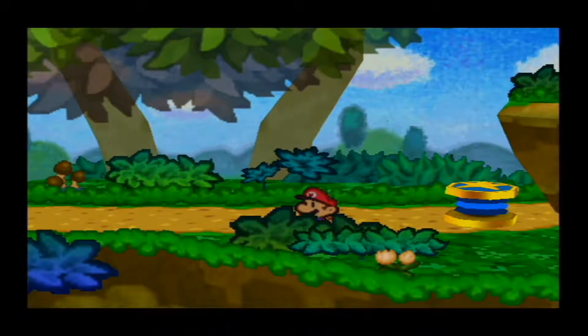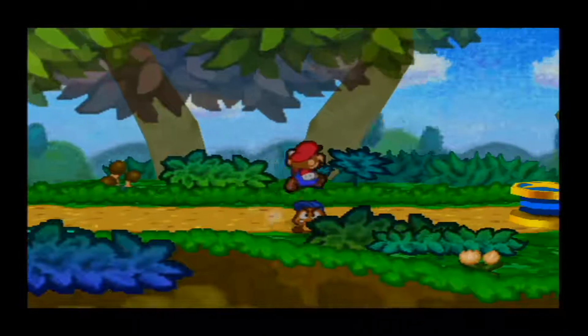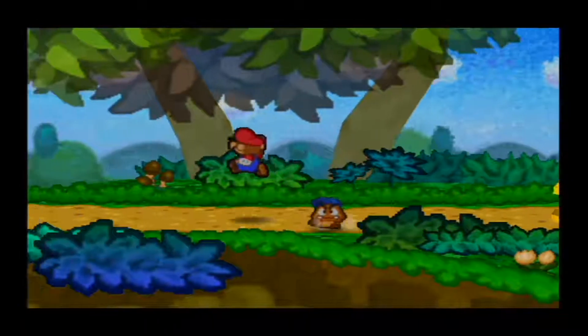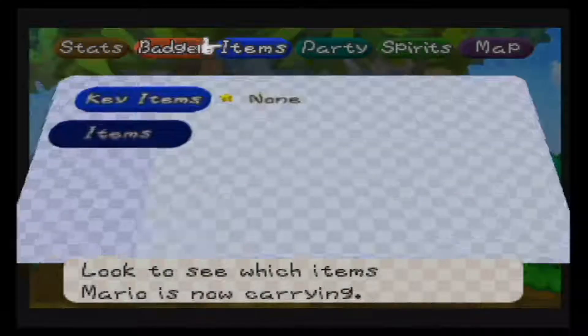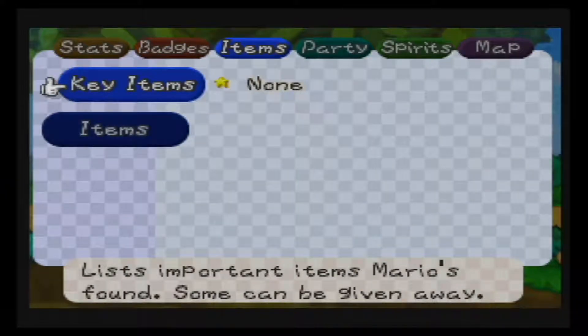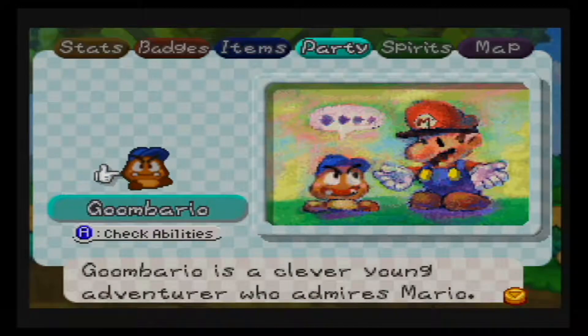Hey everybody, Floke here, back for another episode of Paper Mario 64! So yeah, as last time, we defeated Red and Blue Goomba, as well as got a couple of badges, and returned the key item to Goombaria. We also got the party member, Goombario.